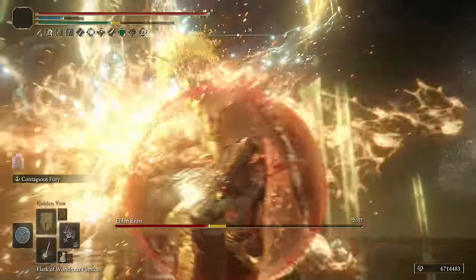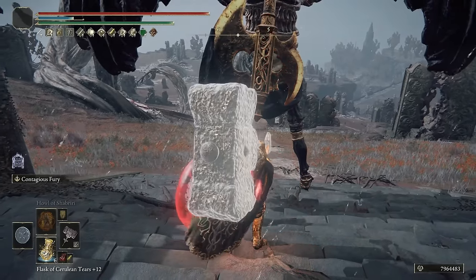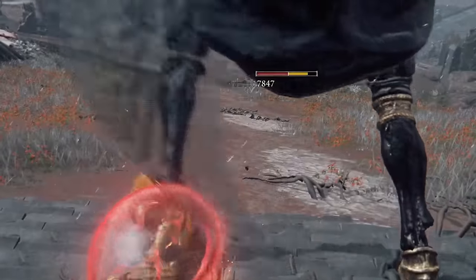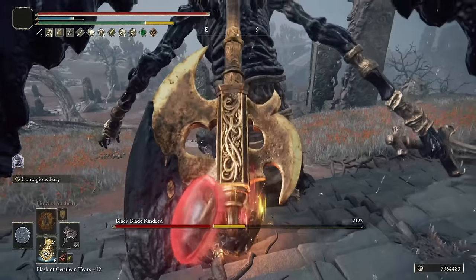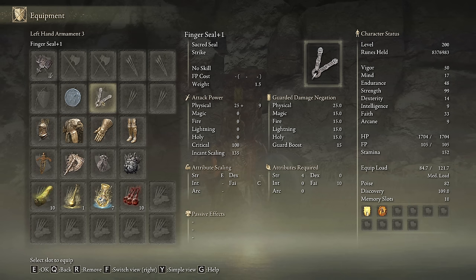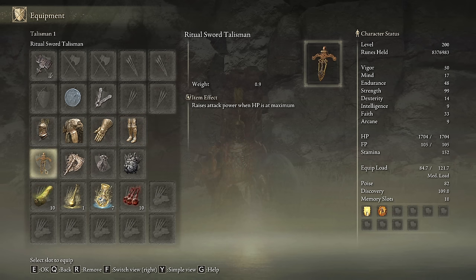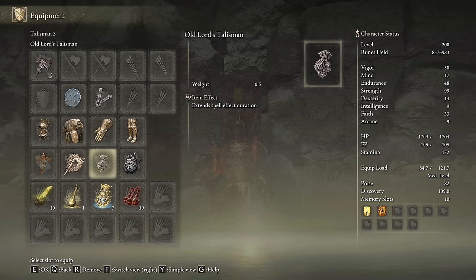My favorite part of this build is that it is very easy to use and deals a lot of damage, besides featuring a slower paced combat which reminds me a little bit of Dark Souls 1 gameplay. The Giant's Crusher must be upgraded to plus 25 with the Cragblade Ash of War on the Heavy Affinity. This weapon works incredibly nicely with Royal Knight's Resolve as well, however it's a little bit more complicated to use. We need the Jellyfish Shield — its unique skill Contagious Fury will boost our damage by 20% for a few seconds. I will be rocking the Tree Sentinel set, which I believe is one of the most beautiful and effective armor sets of Elden Ring. The most powerful talismans are the Ritual Sword Talisman, the Axe Talisman, the Old Lord's Talisman and the Great-Jar's Arsenal.